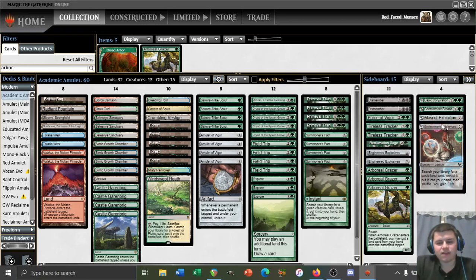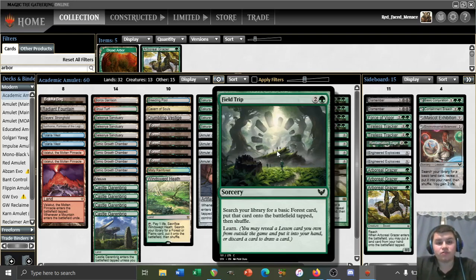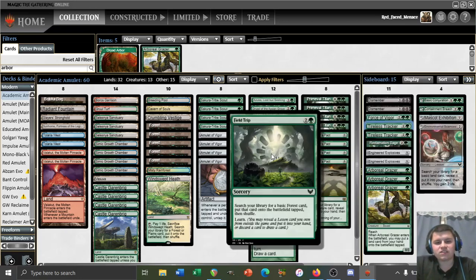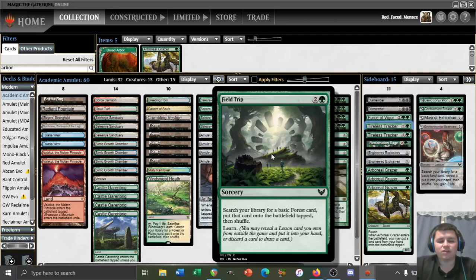You could turn three Field Trip, turn four Environmental Sciences for another land, play it, play a three-drop — that's still good value. I looked at the other lessons and didn't see many that interested me. There was a blue transmogrify effect that turns a creature into either a 1/1 or a 4/4 — I think it's too cute and we don't play enough blue sources anyway. As for the actual strategy of using Field Trip as a value sideboard tutor, I don't think it's as strong as playing an additional threat like Karn the Great Creator or Tireless Tracker in the main.